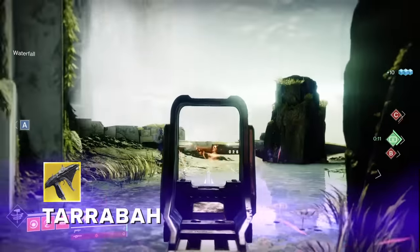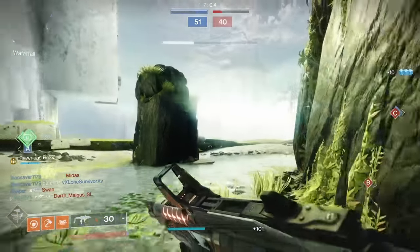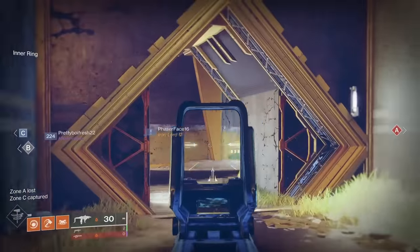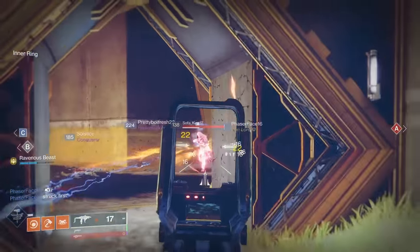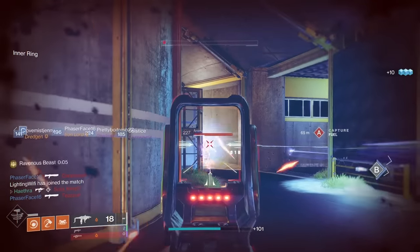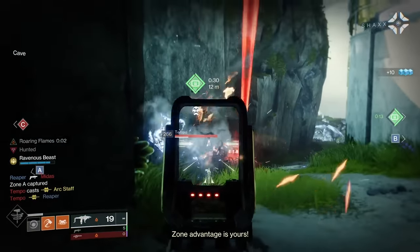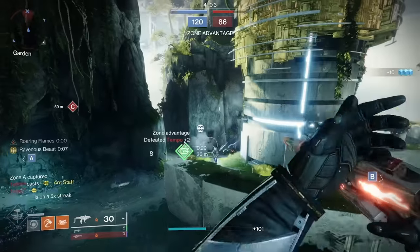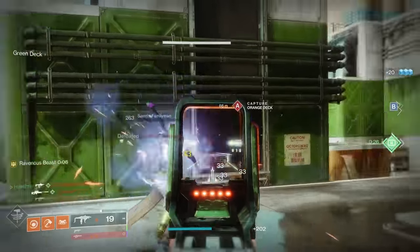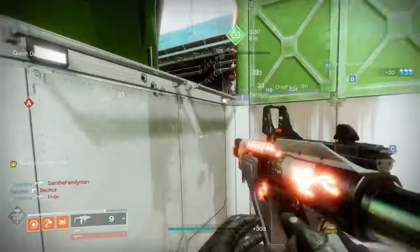The best SMG in the game by some distance is Tarrabah, because on top of being a very lethal SMG with a good stat package, you charge the exotic perk Ravenous Beast by simply existing. Either do damage or take damage without dying to charge up the Recluse-like mode, hold reload when the gun is glowing, and proceed to terrorize the lobby for 7 glorious seconds. If an enemy has this on in comp or trials, take care of them quickly because the longer the round goes on, the less likely you are to come out on top. This weapon is bonkers, and the only learning curve is how not to die, which is easy enough if you know the two-second rule.